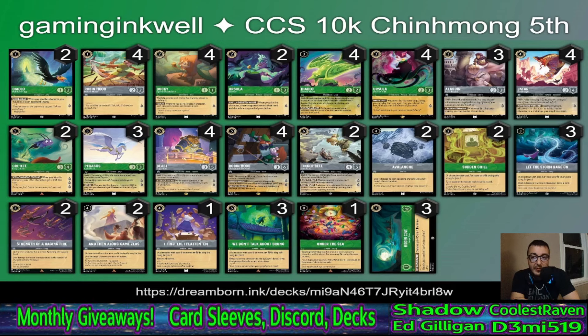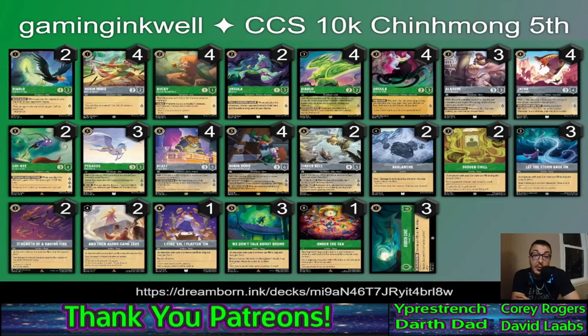Three Pegasus, four Beasts, four Robin Hoods — standard across the board. Two Tinkerbells: personally I'd play a minimum of two and preferably three or four this format, Tinkerbell is just too good right now in Steel. Two Avalanches — deals one damage across the board and can wipe a location. At locals a player on Sapphire Steel played Avalanche, got rid of two Merfolk and a Queen's Castle, and it completely swung that game. Sudden Chill again — we've seen zero, two, and three of it across these lists, so it's a card you can play around with.